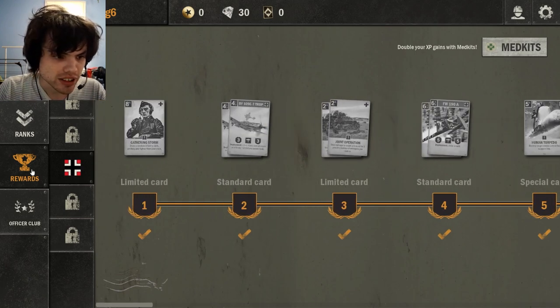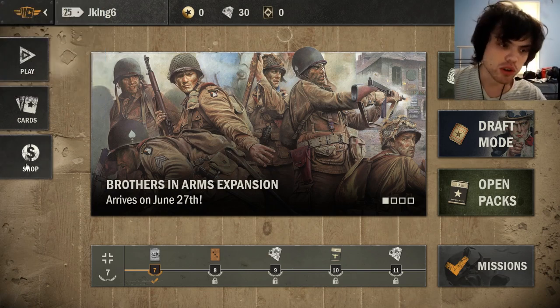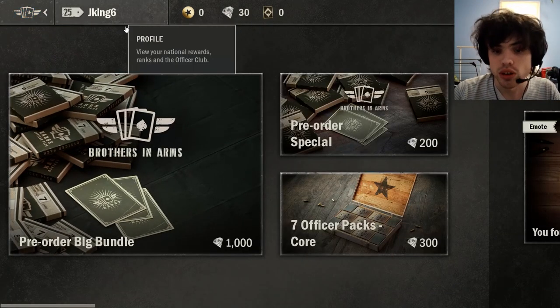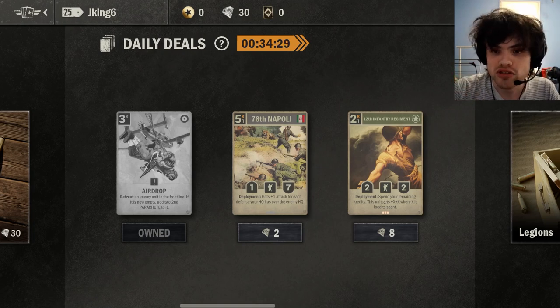Just because you see it goes up to 50, don't worry — it keeps going. You can play hundreds of hours on a nation and still have more rewards to get. What is really important for us right now is these three buttons on the left here. Starting from the bottom, we have shop, which is where you can go to buy diamonds, spend diamonds, spend gold, buy packs, buy cosmetics, etc. But the most important thing for us right now is the daily deals section.